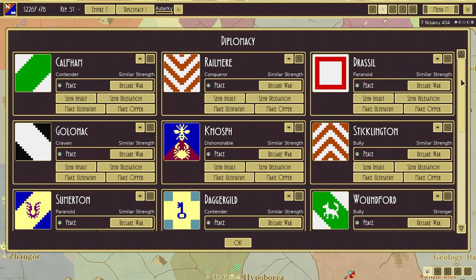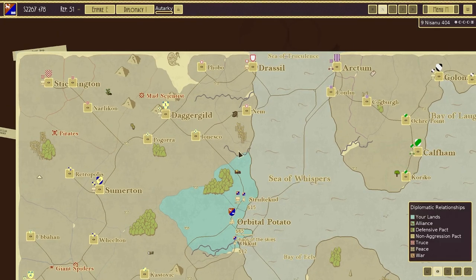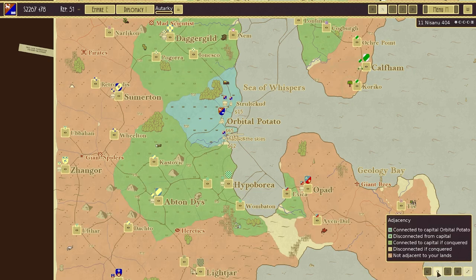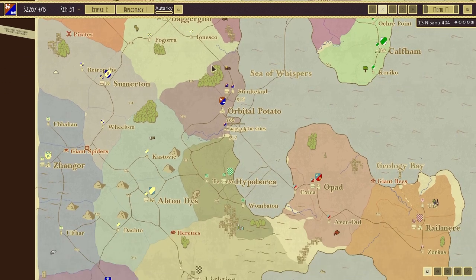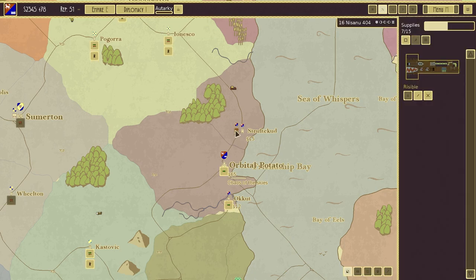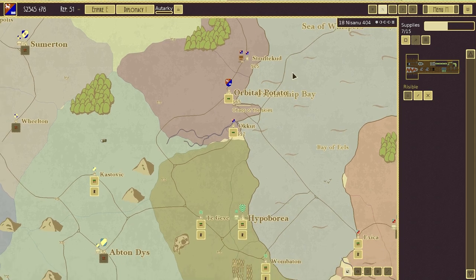Diplomacy-wise, this is all brand new and we're going to have to get to grips with this. I would like to declare war on one of my neighbors. We're at peace with everyone; there are no alliances at all. There are giant spiders over there — I don't want to get to grips with giant spiders. I think we're probably going to attack the Dagger Guild up here. Although Hypoborea actually looks a little bit more weak, which I kind of like the look of.